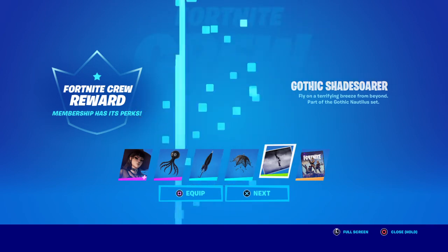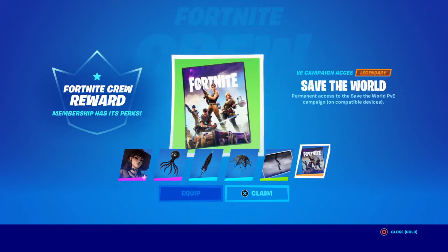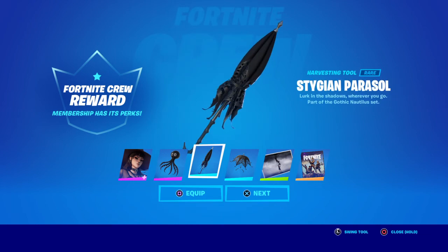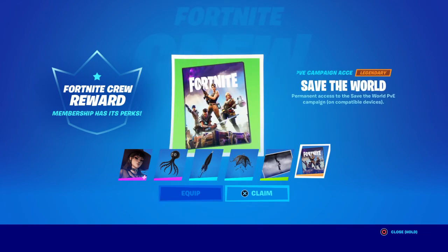You also receive a loading screen, Inky Reflection, which is some pretty cool artwork. And Save the World — the complete game. So this may be the best crew pack yet. You get a skin, a back bling, a pickaxe, a glider, a loading screen, and Save the World free of charge —